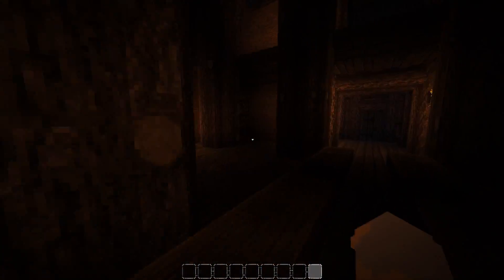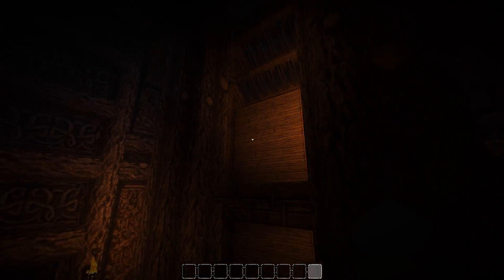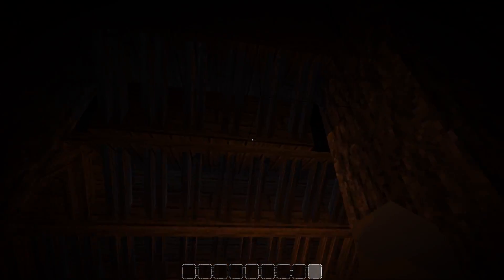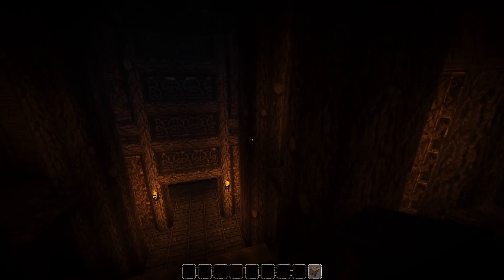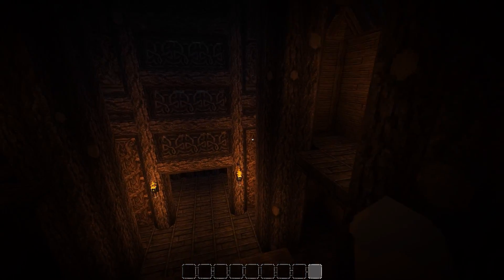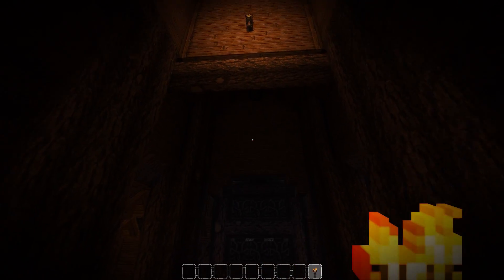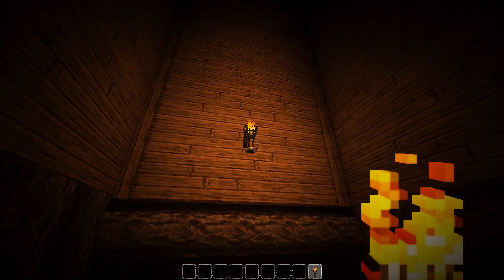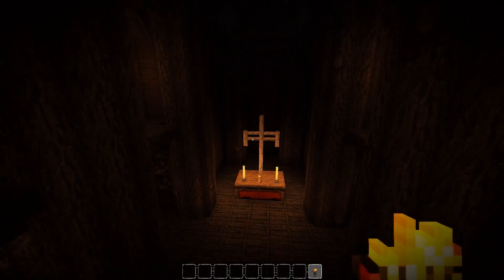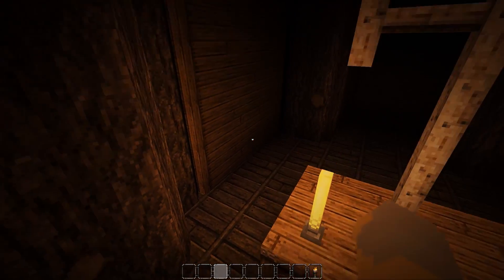We worked on the Stave Church last episode and got the interior mostly completed. I did a little bit of work between episodes — I basically just took these 3D wooden stairs and put them all along the roof. It's super dark right now, which is actually kind of what I want, because I feel like it would be very dark in here in medieval times.